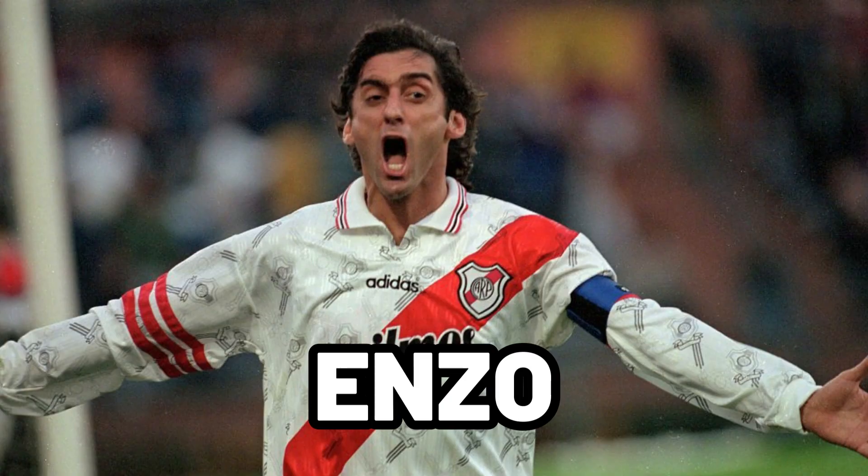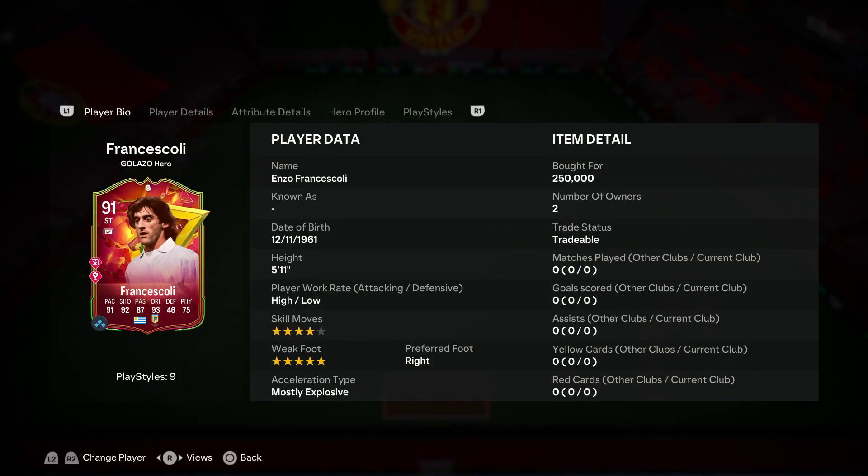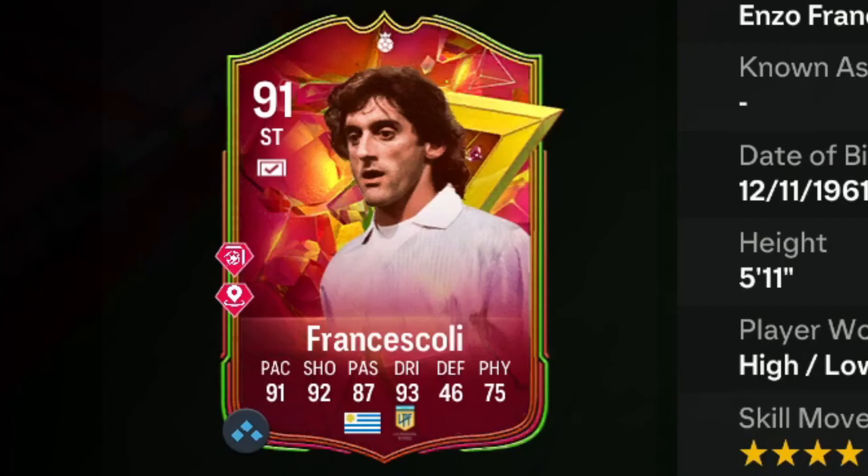We've got Golazo Hero Enzo Francescoli - let's take a look at him and try him out. This card has four-star skill moves, five-star weak foot, high/low work rates, and he is 5'11". Current acceleration type is mostly explosive: 91 pace, 92 shooting, 87 passing, 93 dribbling, 75 physical.